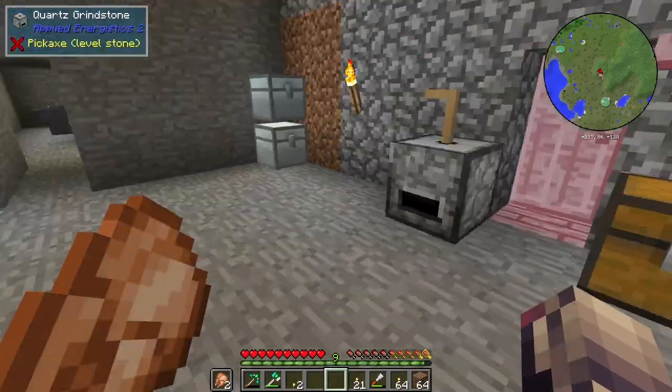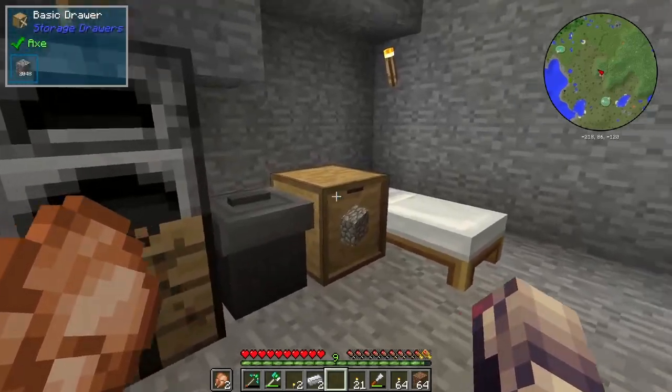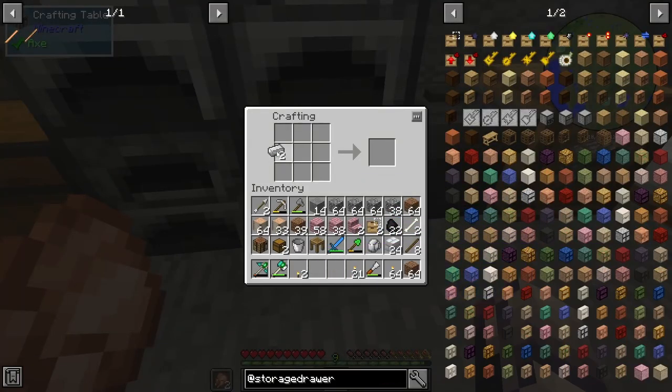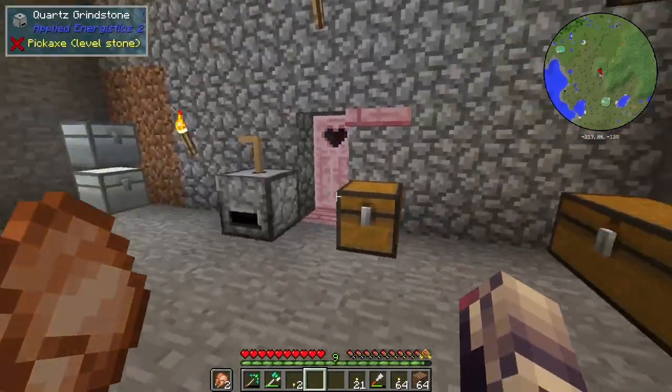So let's actually make this upgrade. I actually need iron and I need an upgrade for this drawer. Let's grab this, right click with that, and we can store more cobblestone.